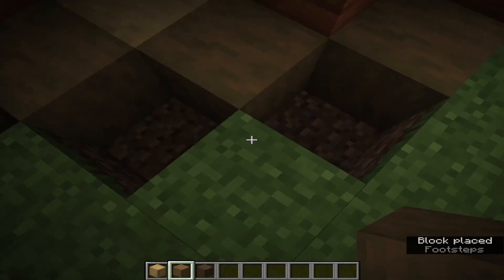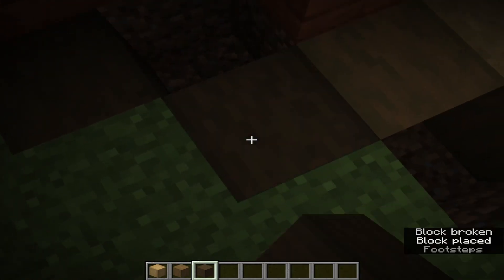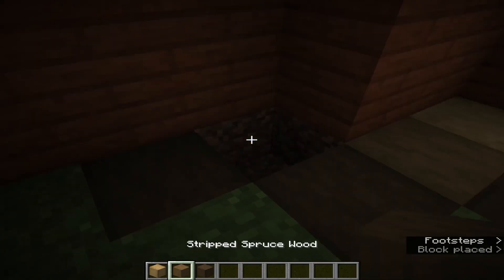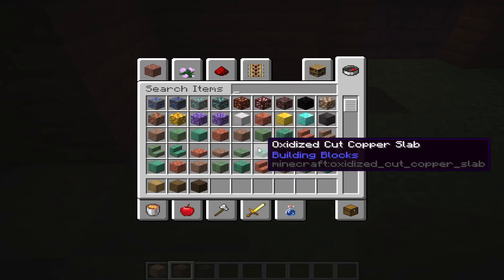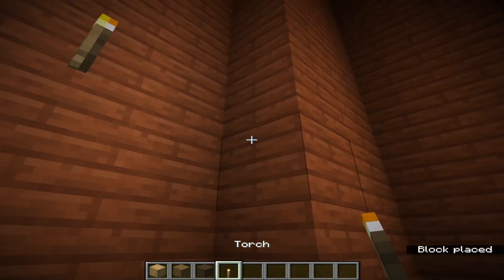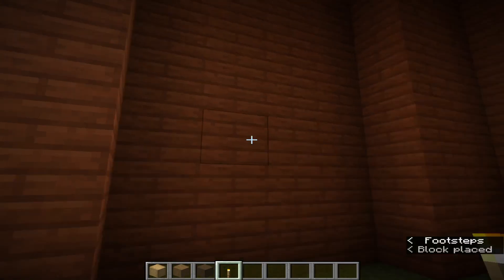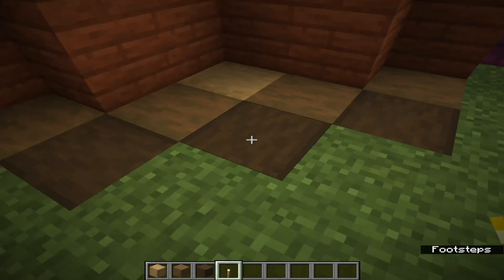Just like this — not how I had it before. Let me get some torches in here as a decoration block. Let me light this area up a little bit so you viewers can see better.